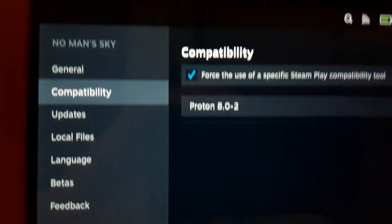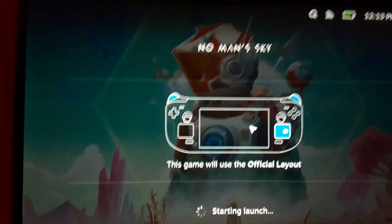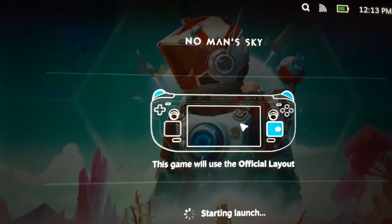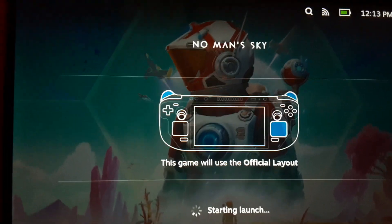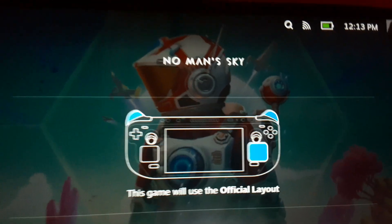I used Proton 8.0-2 — I know I had to use Experimental for the Resident Evil 4 Remake. After selecting Proton 8.0-2 and pressing play, it's going to take a couple seconds to install if you haven't yet. It'll go a little faster for me since I've already done it. After that, whenever I go to play the game, it works just fine.